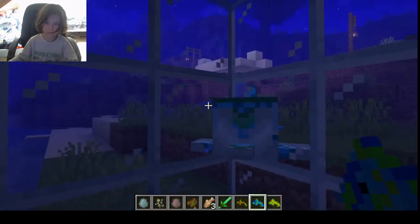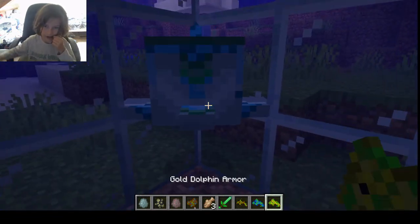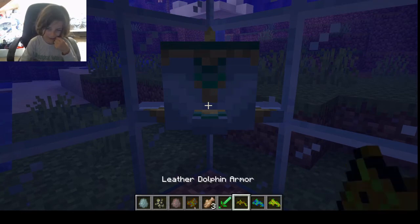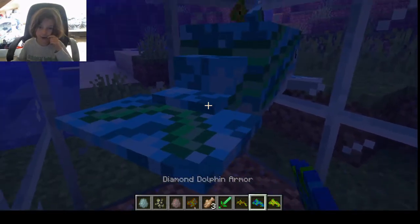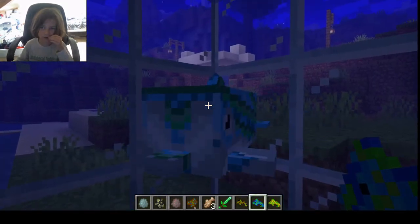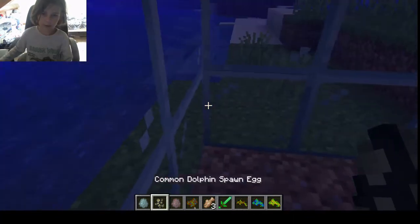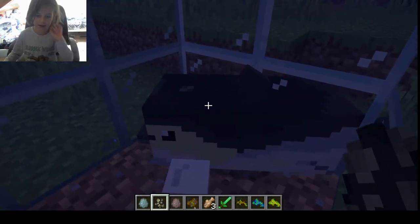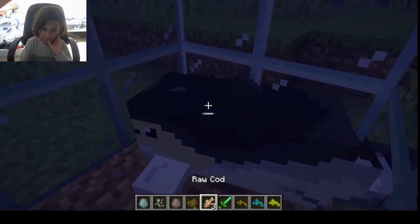There are different types of armor which include leather, diamond, and gold. As you can see, the diamond armor works best on this one. I'll now put the common dolphin in.